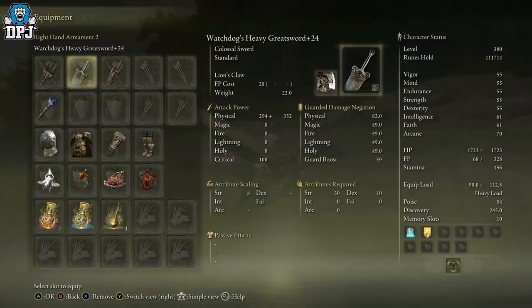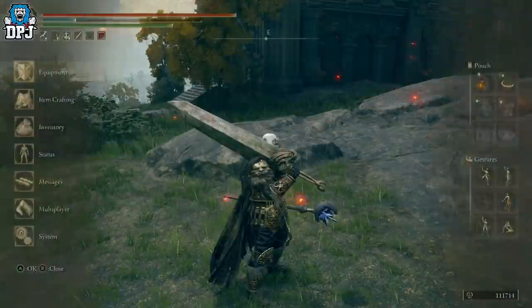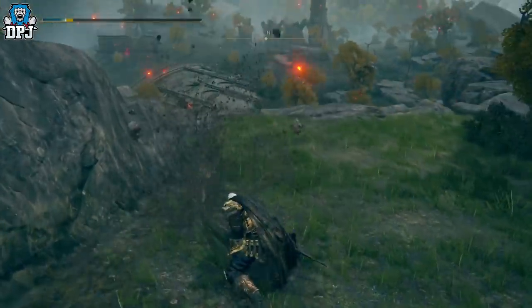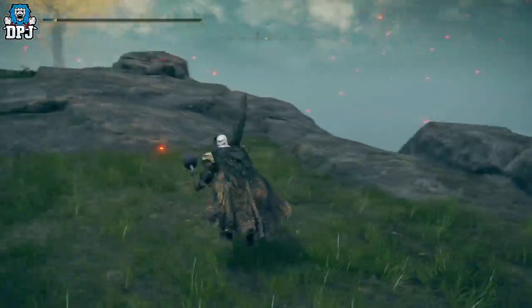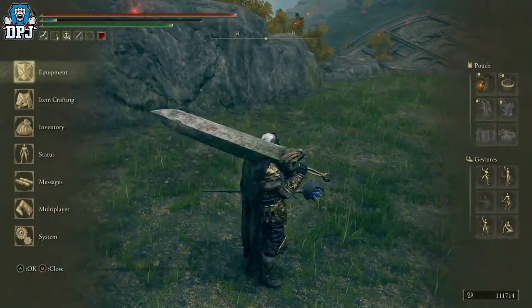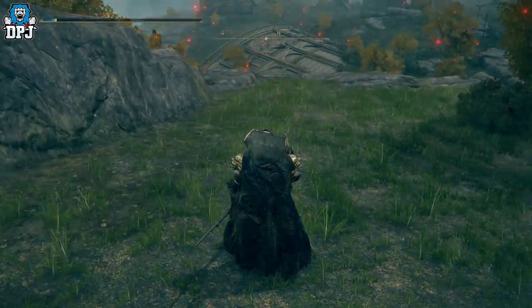It has attribute scaling Strength S-tier. You need this in your life. It requires 30 Strength and 10 Dexterity. You can apply an actual war ash to this thing — it is an absolute beast of a weapon. I've applied the Lion's Claw ash of war to this. It scales S-tier, absolute brutal. We know about these greatswords, the recent buffs, especially to Lion's Claw as well.